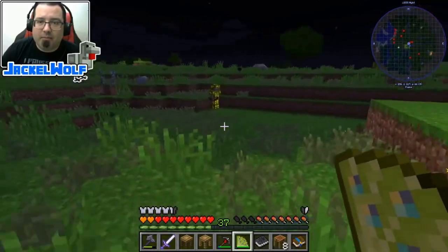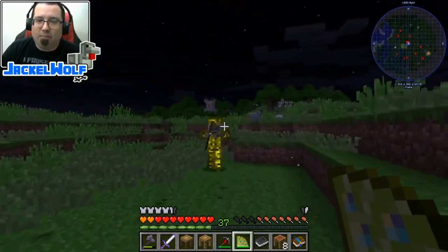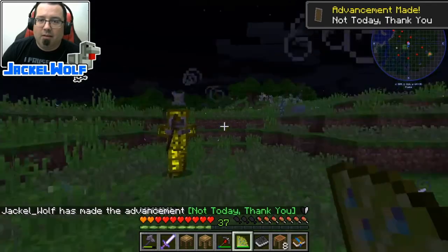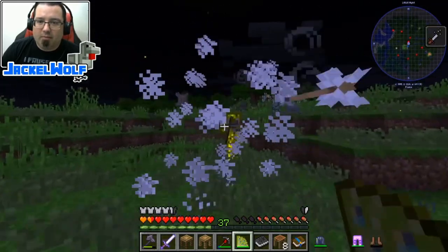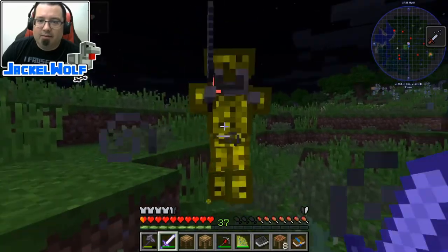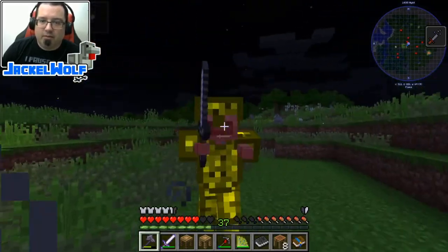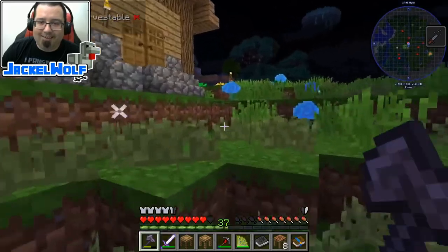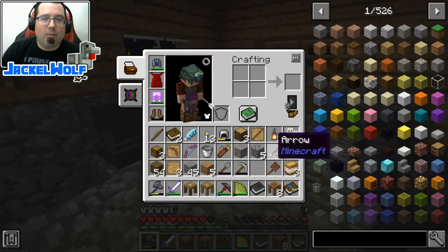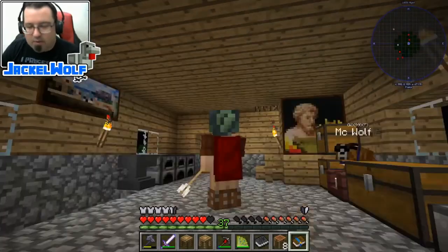Testing the peacock feather fan - it blows enemies back and it blocks as well, which is really cool. There we go - that is awesome! Yeah, that is a really cool little thing. I've got some effect on me, I can't tell what it is, but that's a nifty little item. I think that was everything for this one.